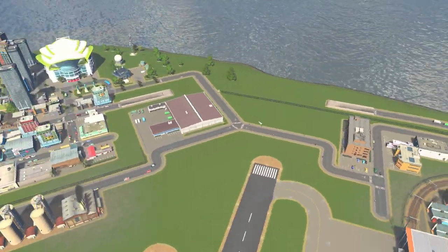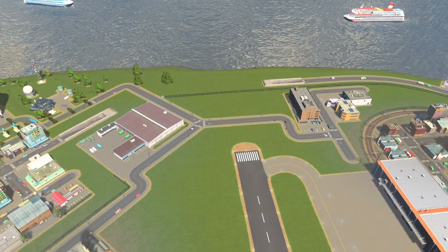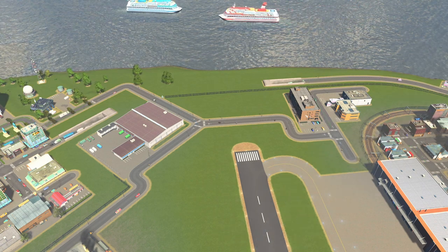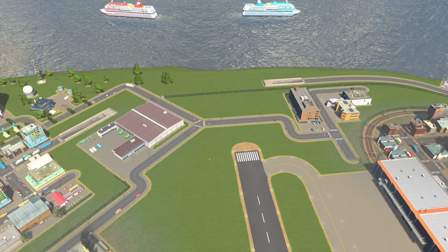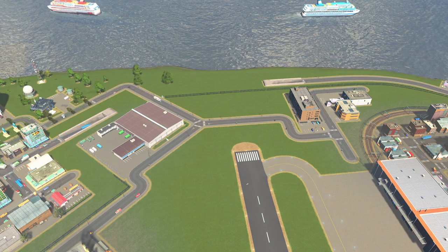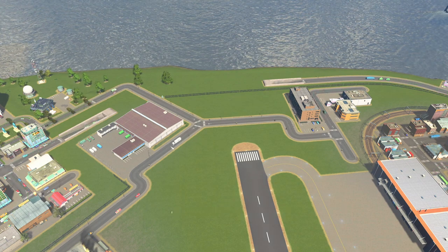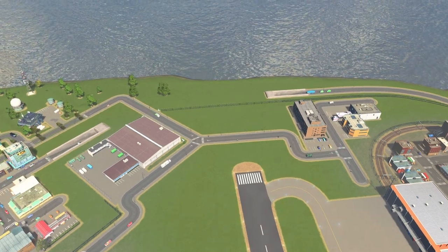We used quite a few little assets — there's an office building here, since there would be little offices around to keep the airport running. We've also got the fish market here, which I know wouldn't really be there, but it kind of looks like a hangar from afar, fits into the general aesthetic, and breathes a bit of life having these fish trucks turn up and deliver.